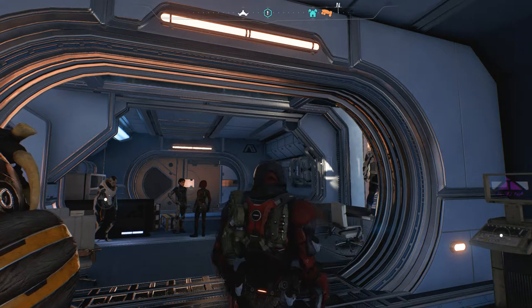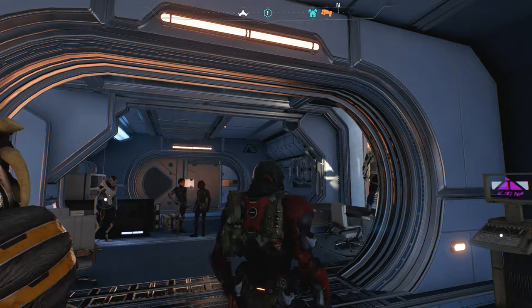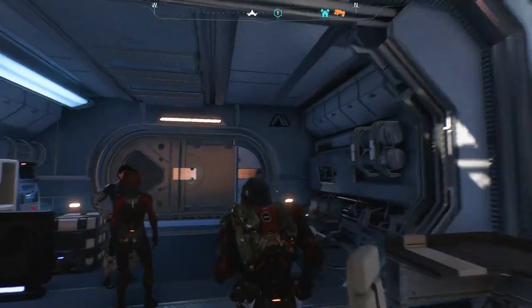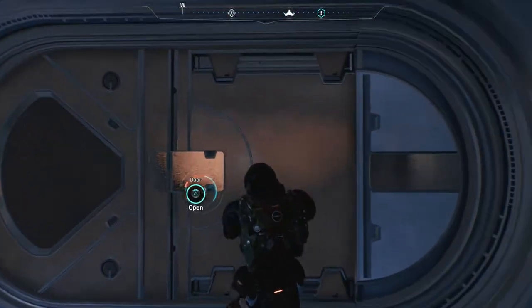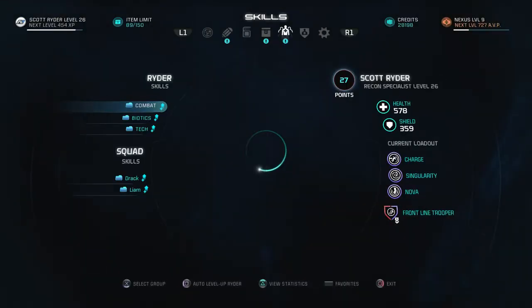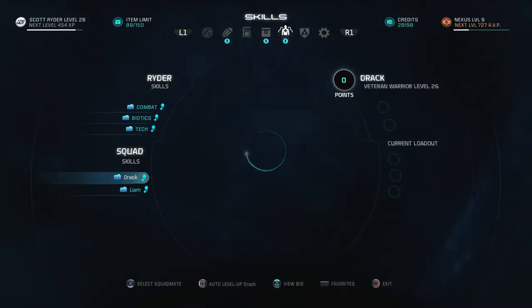Hey everyone, welcome back to Mass Effect Andromeda. On this video we're going to be doing the assignment 'Making an Impression,' which we can pick up right here in Eos. Before I do that, let's go ahead and spend some skill points — it's been a while. I've got 27 skill points to spend and Drack's got 13.